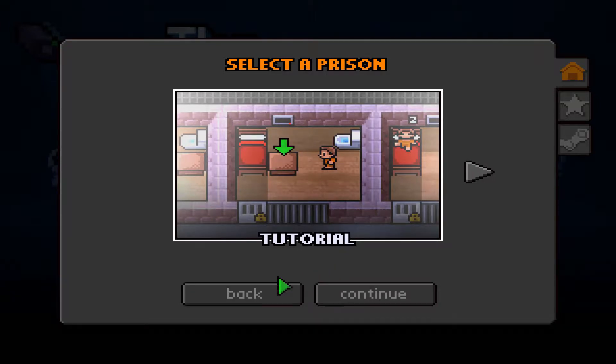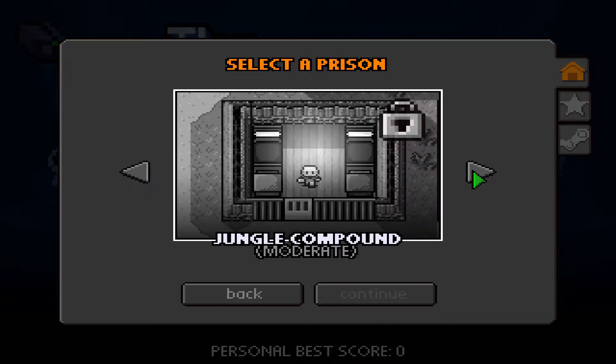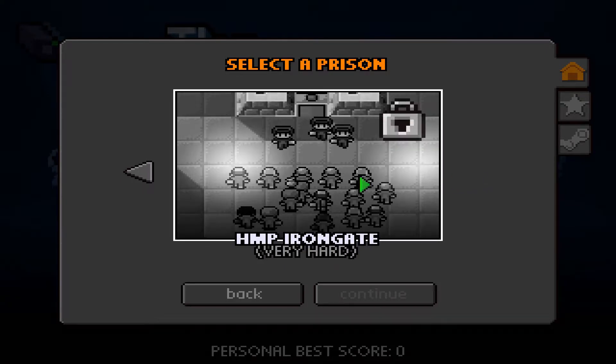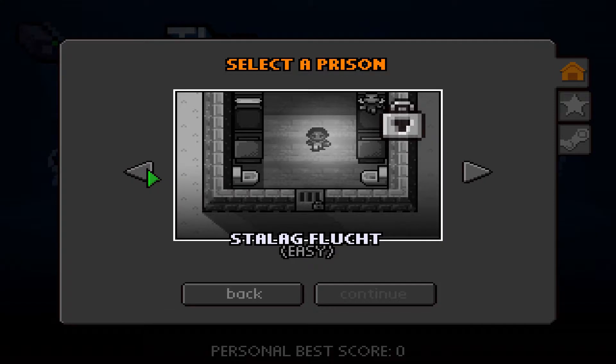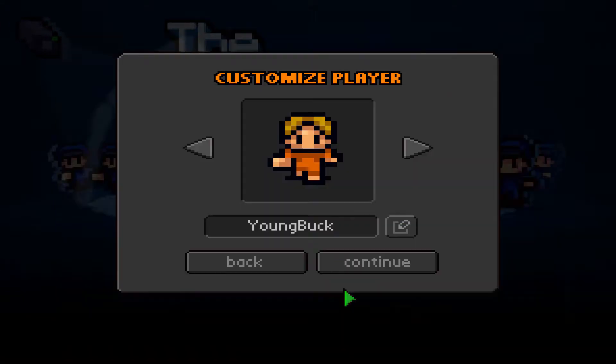That was the tutorial mission. Now we know what the game is basically. We're gonna start with Center Perks - it's very easy, this prison. I have not escaped a prison in this game, I just played it a bit. But we're going to try to get through all of these prisons to become the biggest escapist ever. We're getting out every single time, starting with the very easy place, Center Perks.